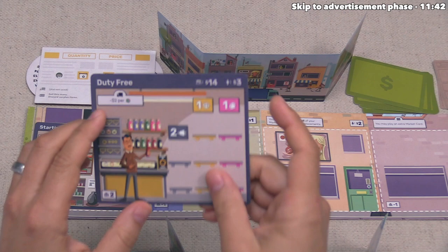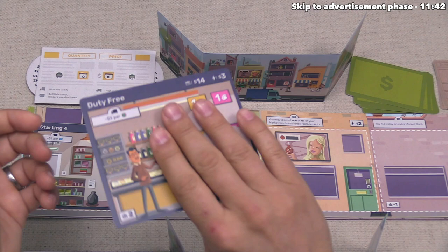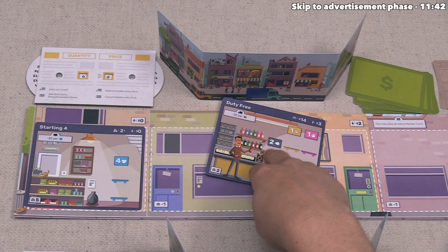Orange pays with a $20 bill and takes $3 back in change. They then have the option to add the store to their storefront — it must go in the leftmost empty spot. They could choose not to place it, which would mean they just spent money to remove it from the market, but that's clearly not what they want.